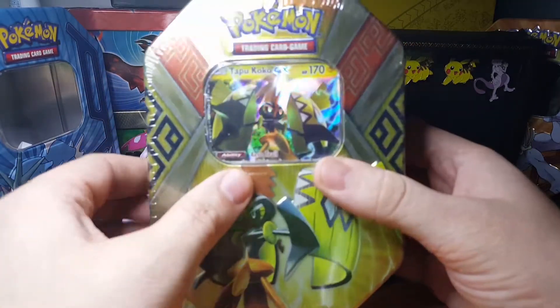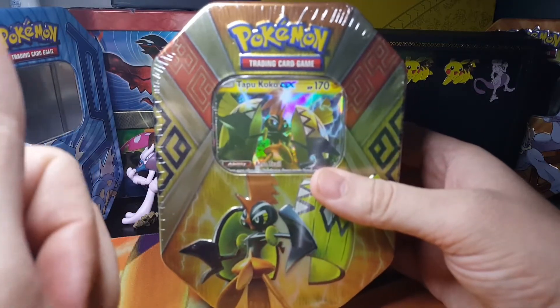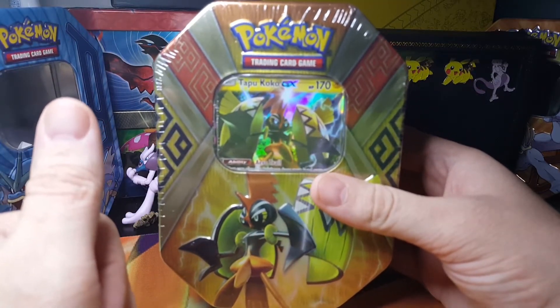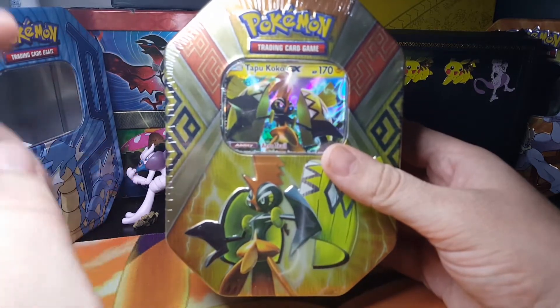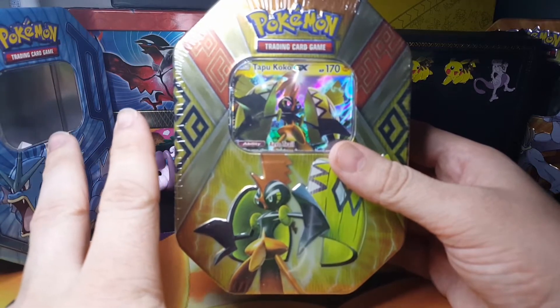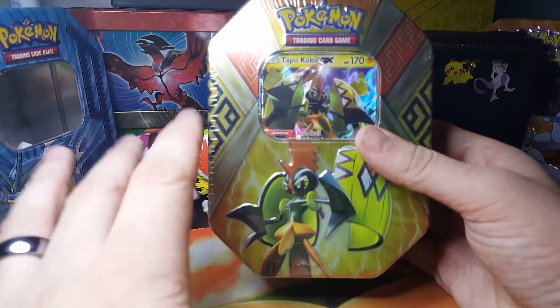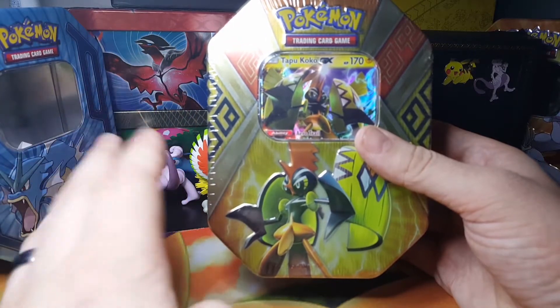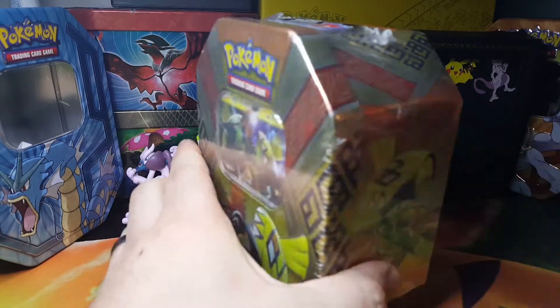So you guys know this is how the point system works: you get one point for a holofoil rare, one point for a reverse holofoil rare, two points for a GX card, and four points for a full art secret rare or ultra rare. So with that said, let me get into this pack.